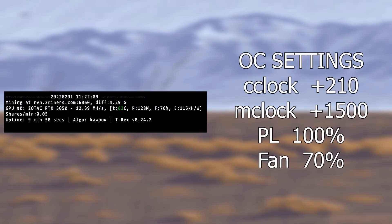Next we have Ravencoin, using the same overclock settings as Flux. This was done using T-Rex miner on Ravencoin's custom algorithm, KawPow. We got a hash rate of 12.39 megahash with a draw of 128 watts, giving an efficiency of 0.115. The profits from Ravencoin have gone down a bit, but it's still a good measure of how capable a graphics card is, as the algorithm is based off the ProgPow algorithm which many coins use.